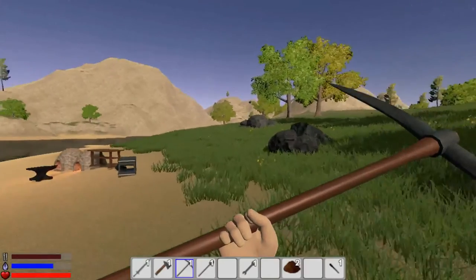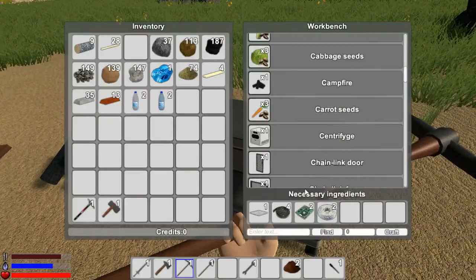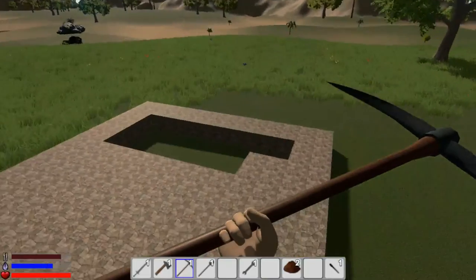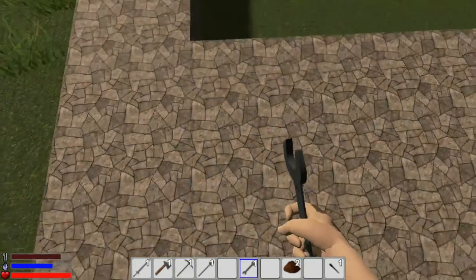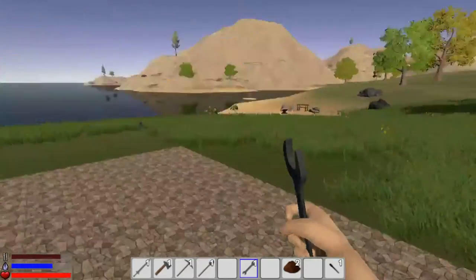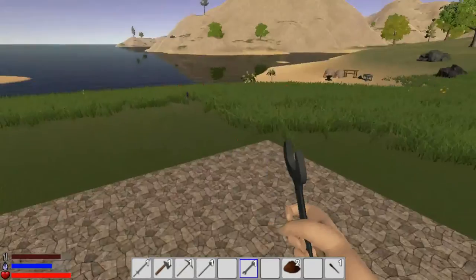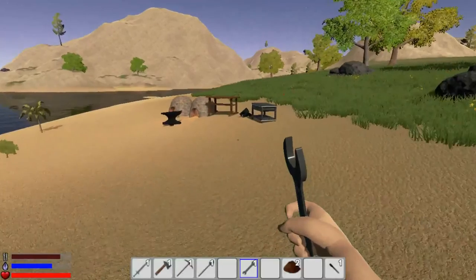I wonder if rocks respawn — I thought I harvested all the nearby rocks. How many stone do I need? It's hilarious running back and forth. I need a hammer — that's another thing I need to make. Let me see: three, six, nine, ten, twelve — let's make 30.